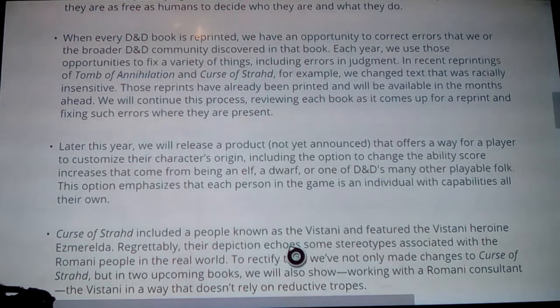'When every D&D book is reprinted, we have the opportunity to correct errors that the broader D&D community discovered in that book. Each year, we use those opportunities to fix a variety of things, including errors in judgment. In recent reprintings of Tomb of Annihilation and Curse of Strahd' — both of which have gone through this game I play — 'we changed text that was racially insensitive. Those reprints have already been printed and will be available in the months ahead. We will continue this process, reviewing each book as it comes up for reprint and fixing such errors where they are present.'